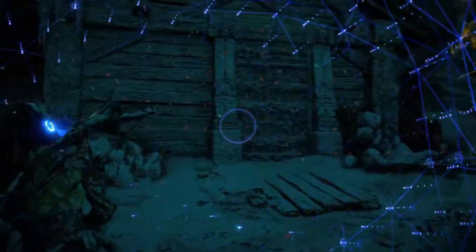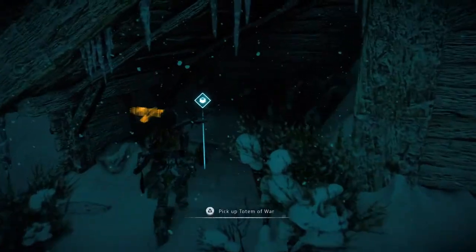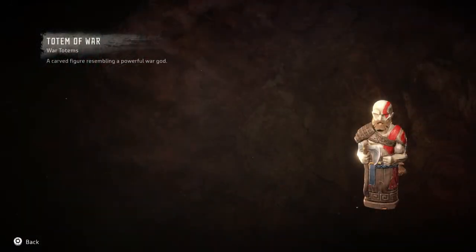Do what Aloy does best and tear those machines to shreds before picking up the trail again. You'll eventually find a wooden cabin that's reminiscent of Kratos' homestead in God of War. Head over to the left side of the cabin to find a mini carved ghost of Sparta sitting in the snow.